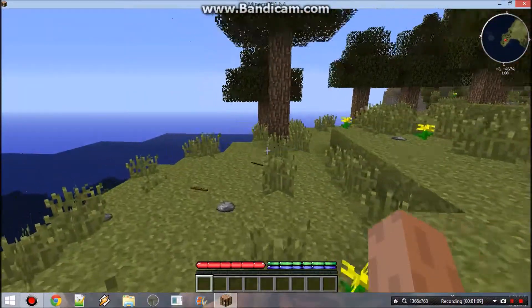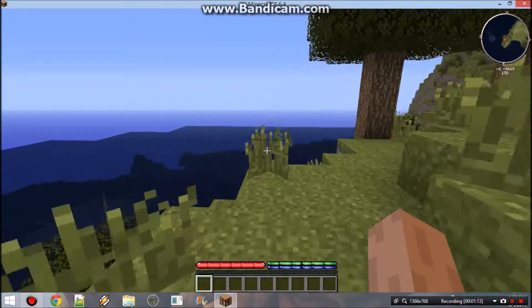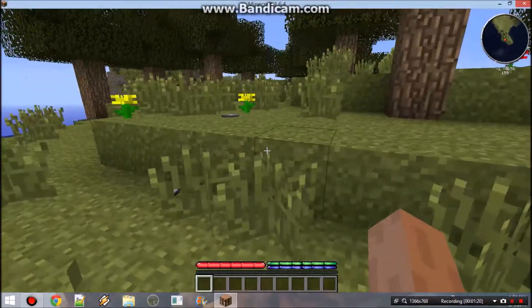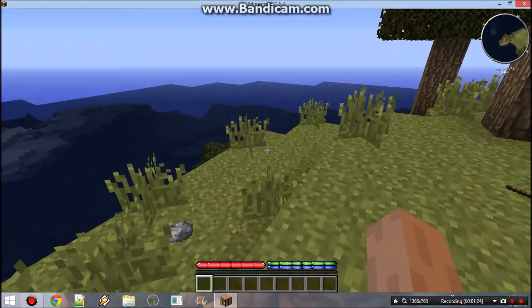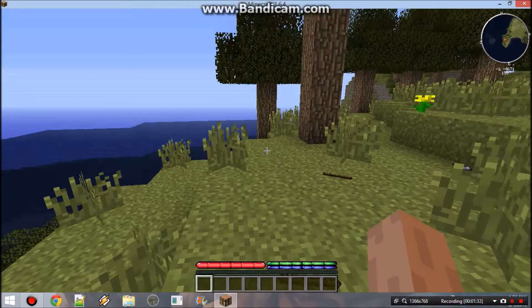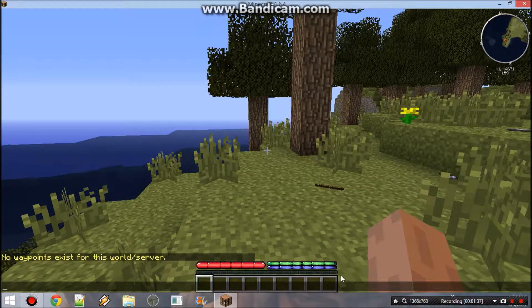If you don't know anything about Terra Firma, it's basically taking Minecraft survival to a whole new level. Honestly, you can play this on peaceful and still need to eat. As you can tell on the bottom of my screen — the green bar is your hunger bar and the blue bar is your thirst bar, which is new for most Minecrafters out there.